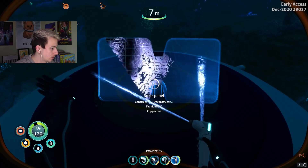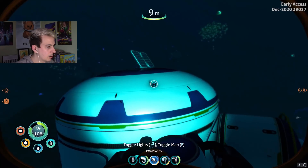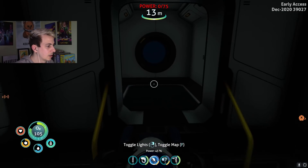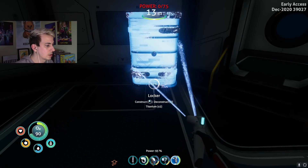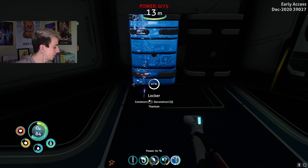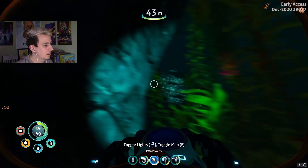We got solar power, but it's dark out so that doesn't do anything right now. Let's put storage here — big storage. Let's put another one right here. We don't really need two of these right now but it'll be good for keeping ourselves organized. We're already out of titanium — frick.